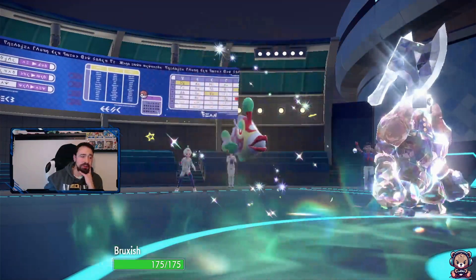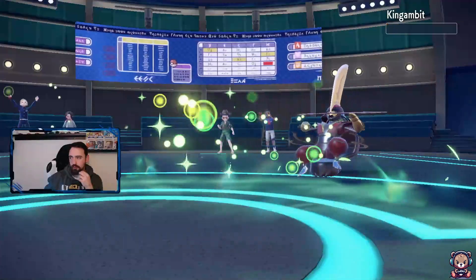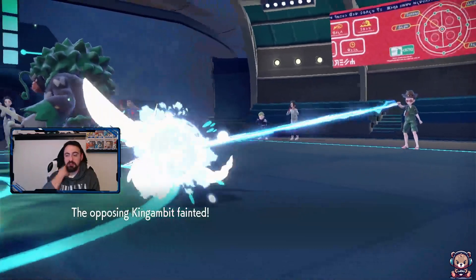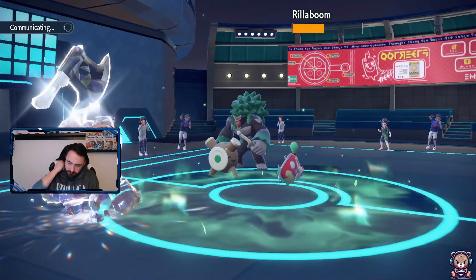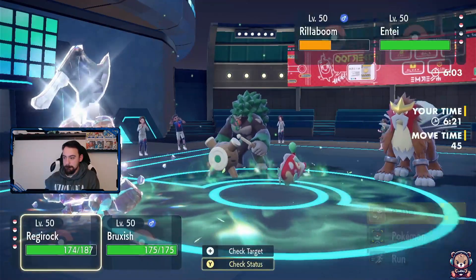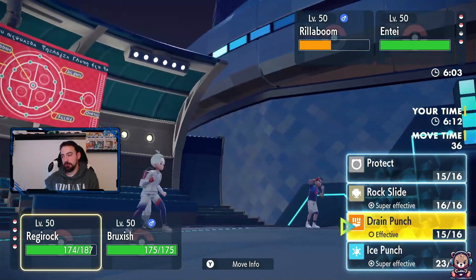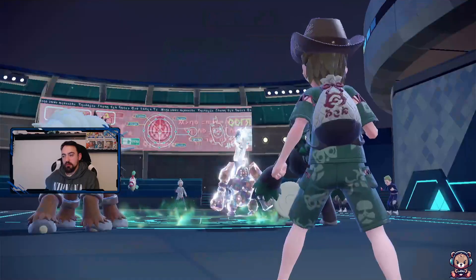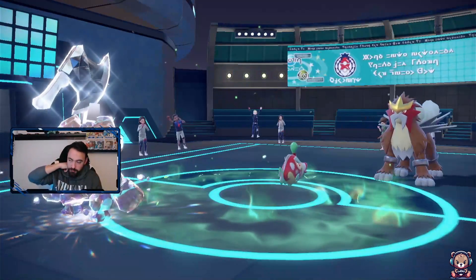Oh, that's quite cool - shiny actually. Grassy Glide obviously doesn't work now with Dazzling. Drain Punch takes out King Gambit - good kill. We should be able to take out Rillaboom next turn as well since he can't use Grassy Glide. Let's see if he brings Ting-Lu - that'd be amazing. Entei is out - this is serious now. Do I take out Rillaboom or Rock Slide them both? I'll Wave Crash into Entei.